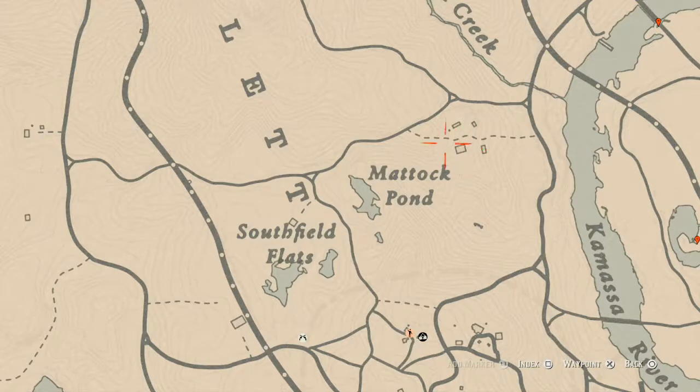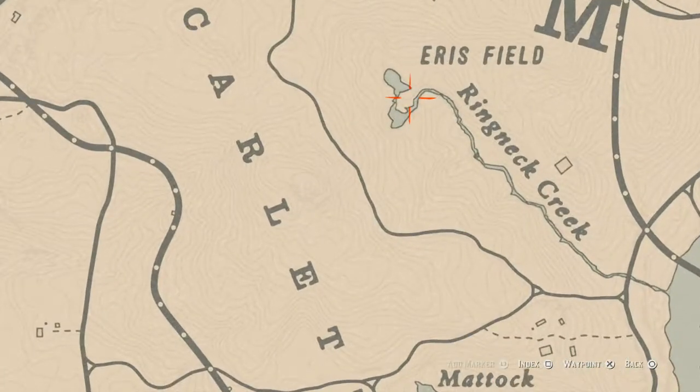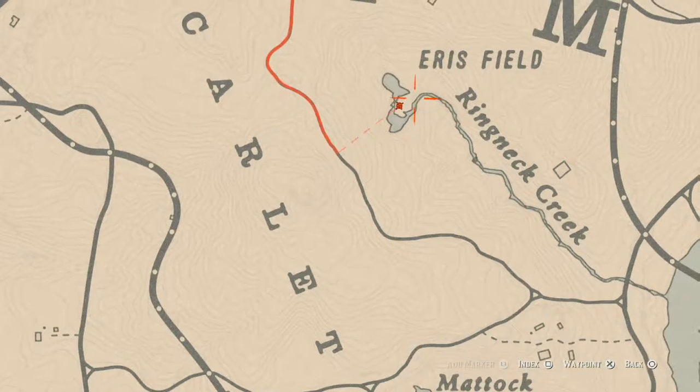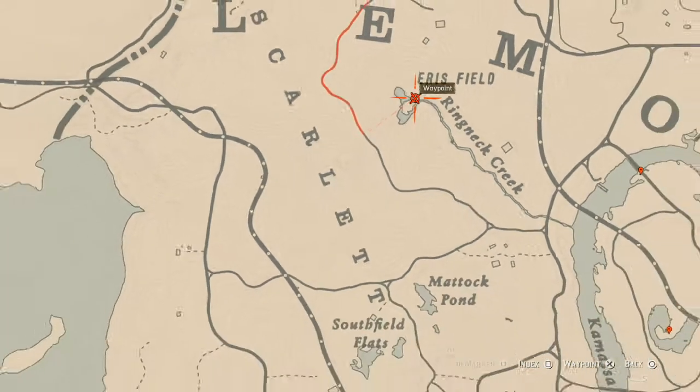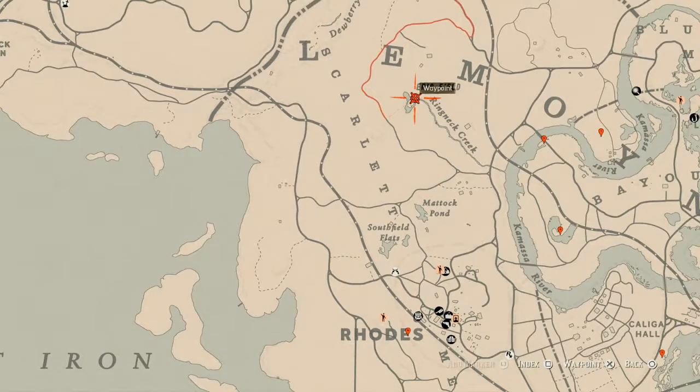There's a coin right here — come with your metal detector to get it. There's also a Creek Plum flower at this location. Remember to look for a bush, not just a single flower, because the Creek Plum is a bush of flowers.